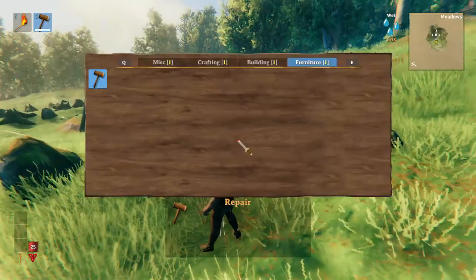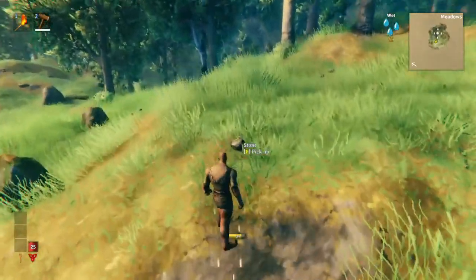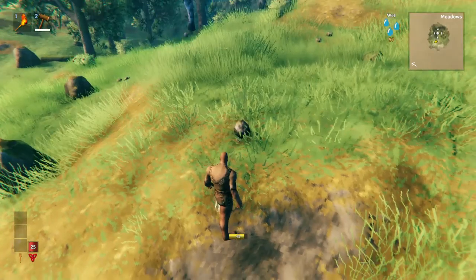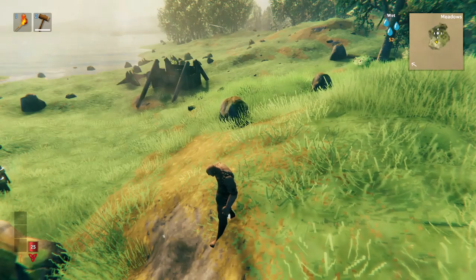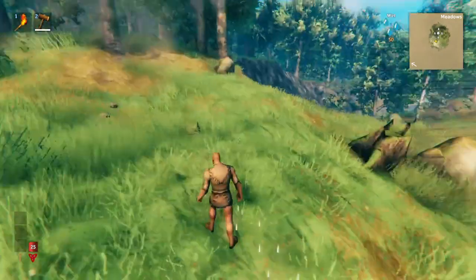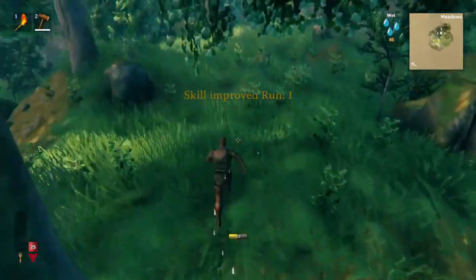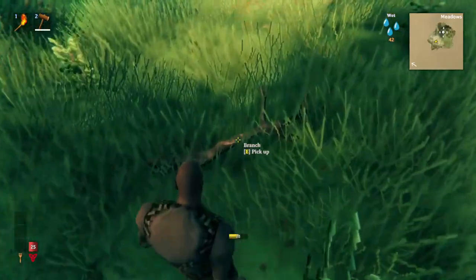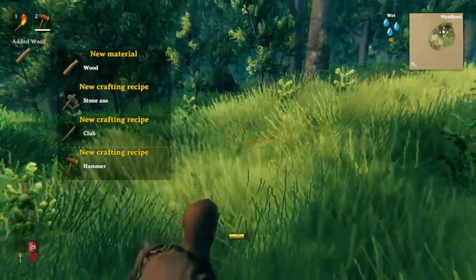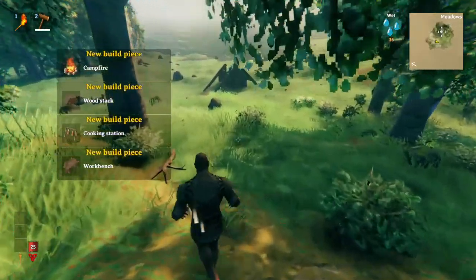But how come I can't build anything? That's because you have to pick the item up for the first time. So what happens when I pick up stone for the first time? Suddenly I can build stone piles, because they're built with stone. So let's see what happens if I pick up a piece of wood for the first time — just run around, I'm sure we'll find a stick eventually. There we go! And then look at that — suddenly we get all of these build options.